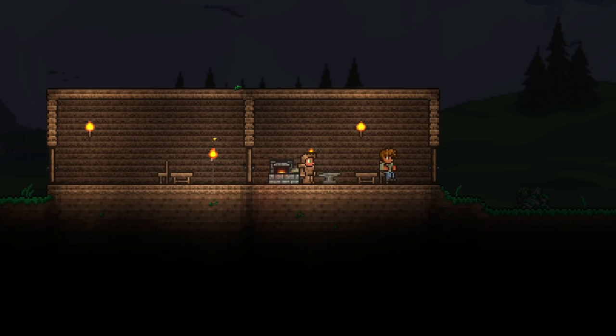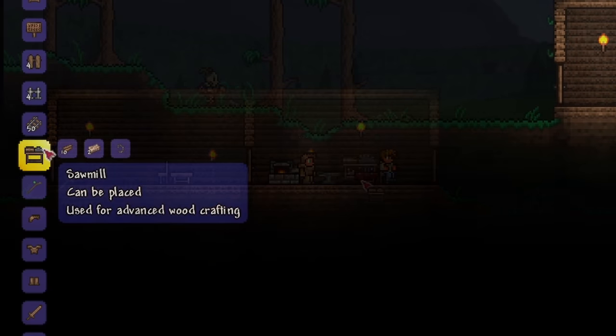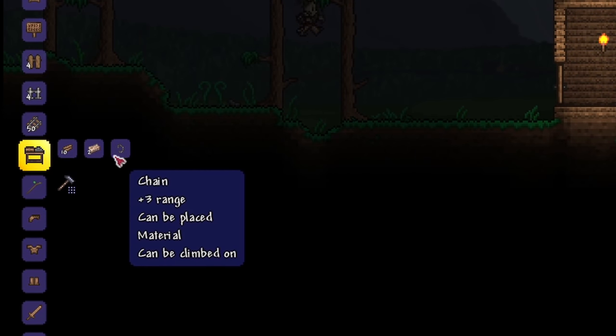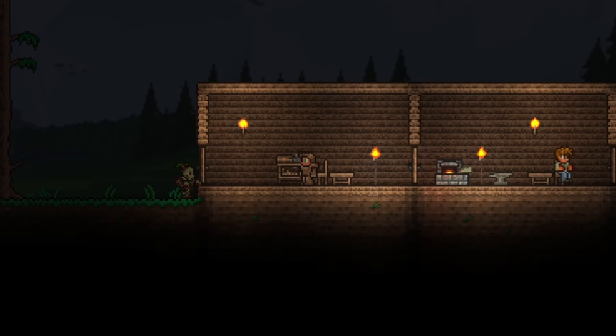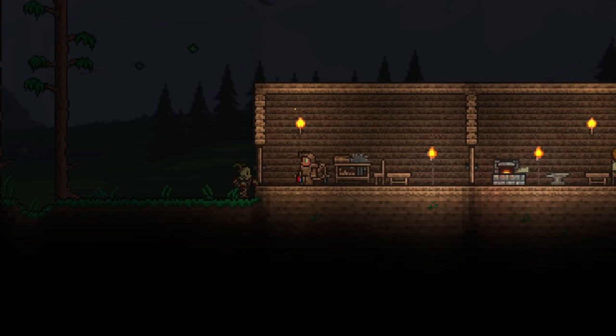Look for a loom, which is commonly found in underground houses. If you can't find one, you can also opt to craft one yourself. All you need is to first make a sawmill using wood, iron bars, and chain. Chain is crafted using iron and an anvil, so it's not difficult to make — it's essentially just wood and iron. Then craft the loom at a sawmill using 12 wood. Simple.